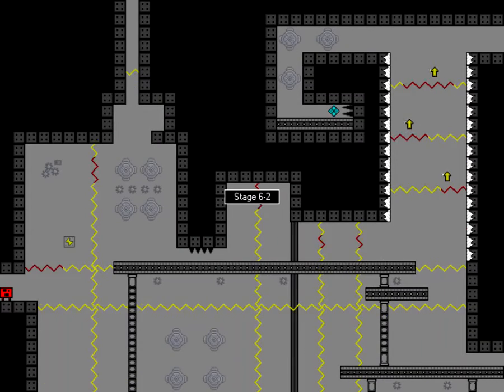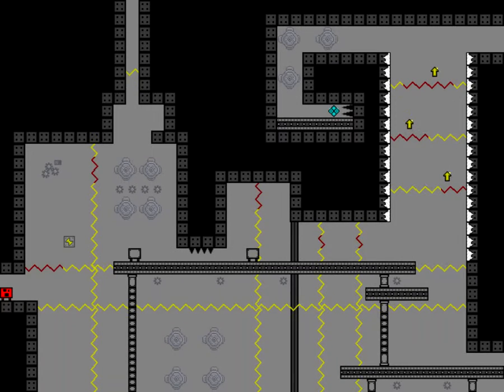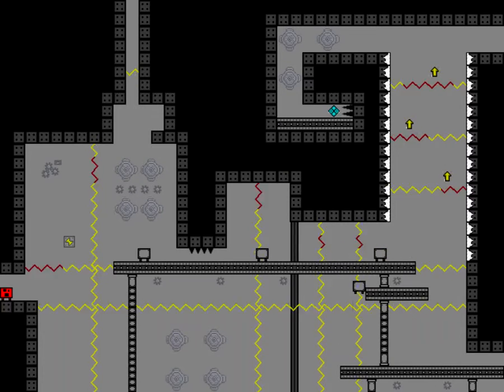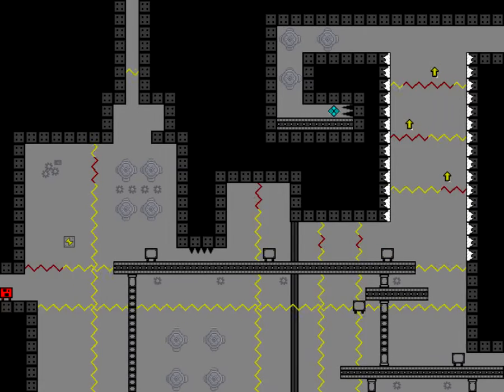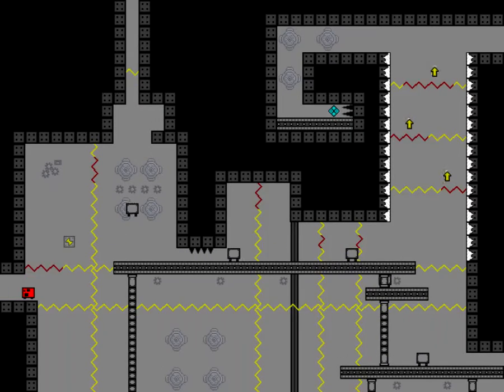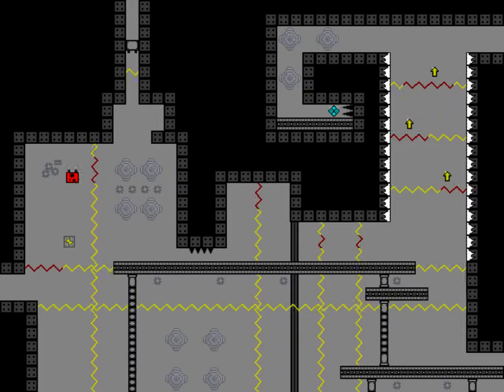Okay, so what we have to do here — these robots are gonna spawn. Also, to actually get through the electric current over there, we have to stand on top of one of these bots. Got it.